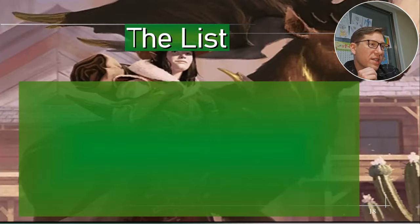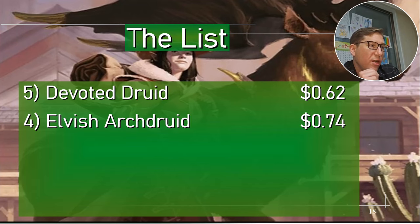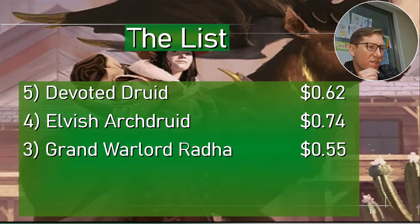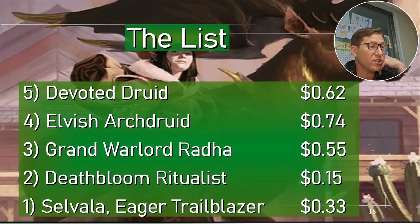The list: Devoted Druid 62 cents, Elvish Archdruid 74 cents, Grand Warlord Radha 55 cents, Death Bloom Ritualist only 15 cents, Sylvala Eager Trailblazer 33 cents. Take it easy.